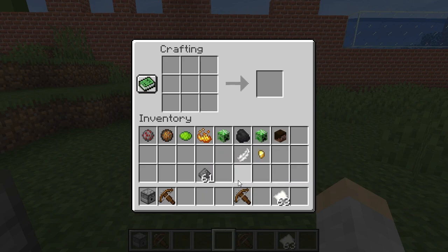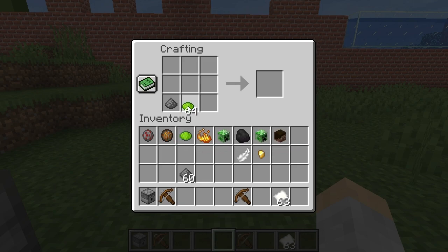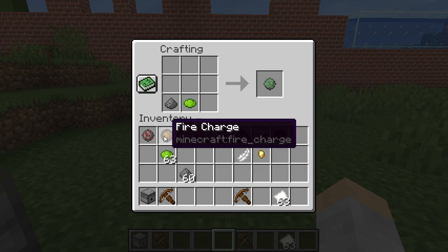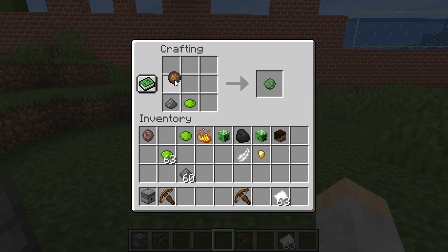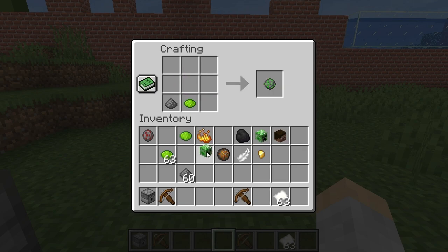You start off with gunpowder — it's gunpowder plus color plus modifier, so there's three parts. You put down one gunpowder, then one dye — suppose we want lime green — and then the modifier. You don't have to have a modifier if you just want a small ball, but you can do a fire charge for a big ball. You can also put a creeper head for a creeper shape, or a star.